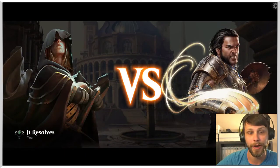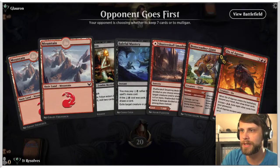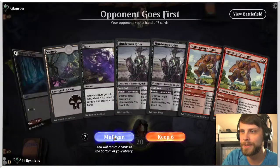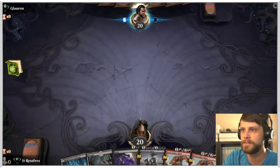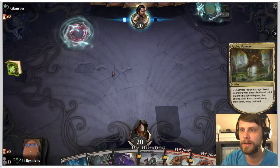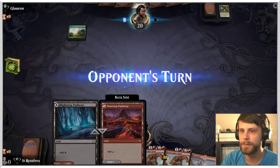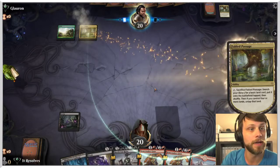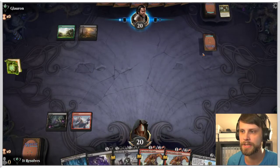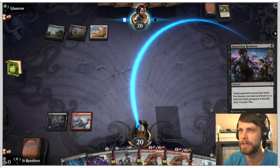That was a pretty quick one — that is a one and one record. Unfortunately the correct play probably would have been to take the Blade Historian rather than the Magistrate. The reality is if we didn't take the Magistrate we wouldn't have been able to play anything, so I could see an argument either way. But doing the math, the Blade Historian would have been the better way to go. Let's jump into game three — hopefully we can get four games. Do we like this hand? The answer is really just an outright no. I'm going to take a mulligan. Honestly, this is a lot cleaner — it's not great, but it does allow us to play the majority of the spells in hand.